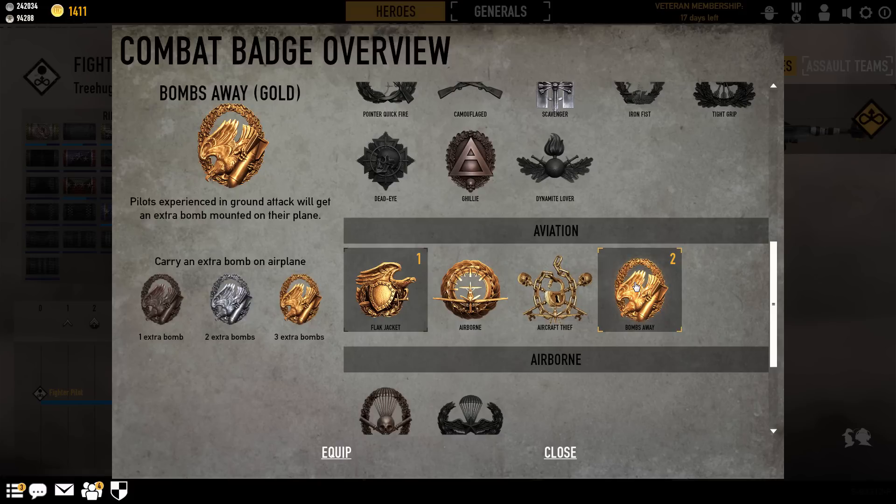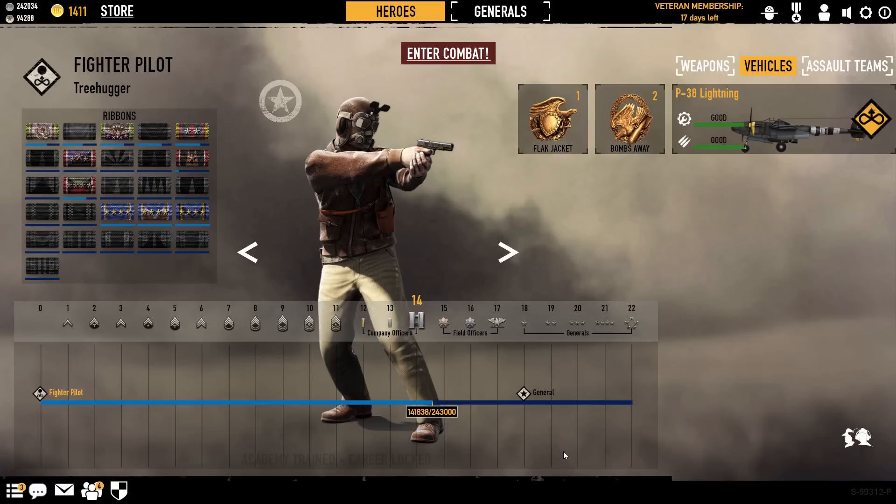Finally, we have the Bombs Away Badge. This badge allows you to carry an extra bomb on the airplane — one extra bomb at bronze, two extra at silver, three extra at gold. This badge is incredibly useful. A lot of the time you're running around reloading, waiting for your bombs to reload. Any extra bomb is one extra bomb you can drop on a tank, drop on a spawn, protect or interrupt a cap, or just drop on infantry. Extra bombs are great to have. This is by far my favorite badge. If you only have one badge to equip, it would probably be Bombs Away. I rate badges on how useful and how often they're used — a Flak Jacket will keep you alive but only if you get hit, whereas you're constantly dropping bombs. If I had one badge, it'd be Bombs Away. If I have two badges, it's always Bombs Away and Flak Jacket.